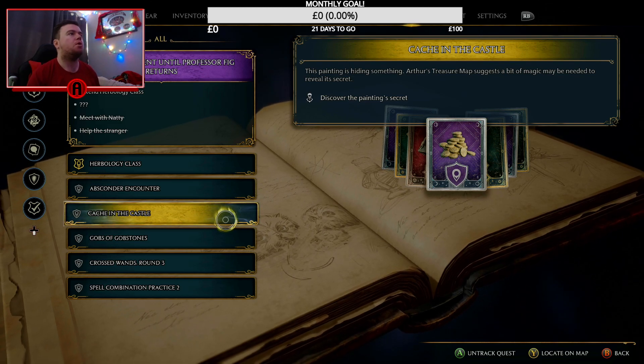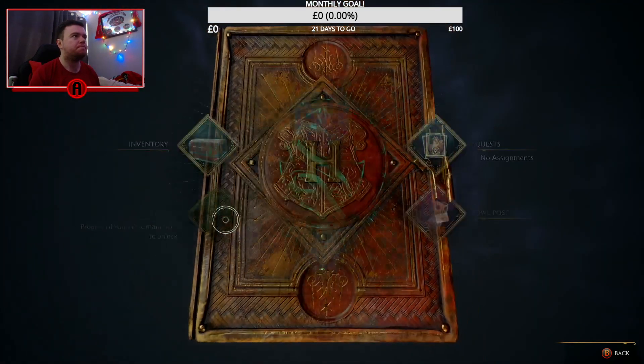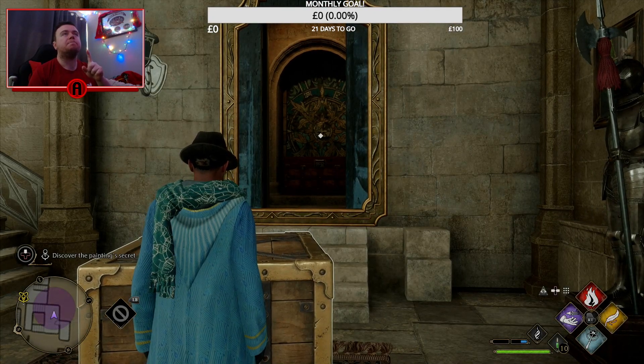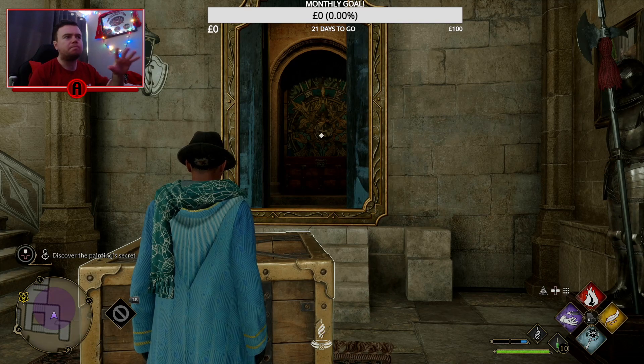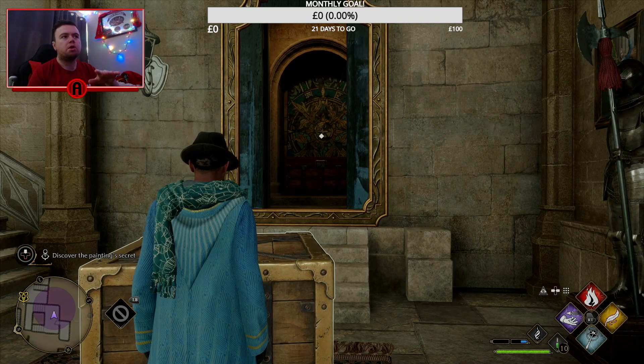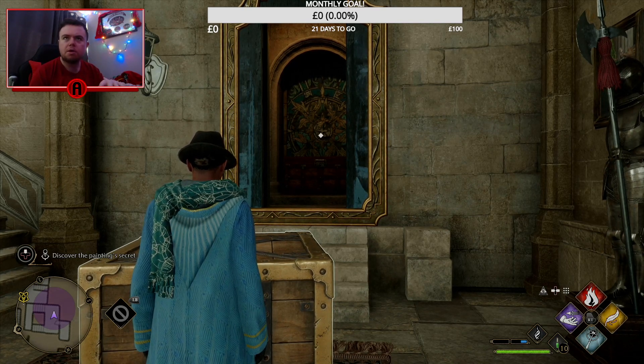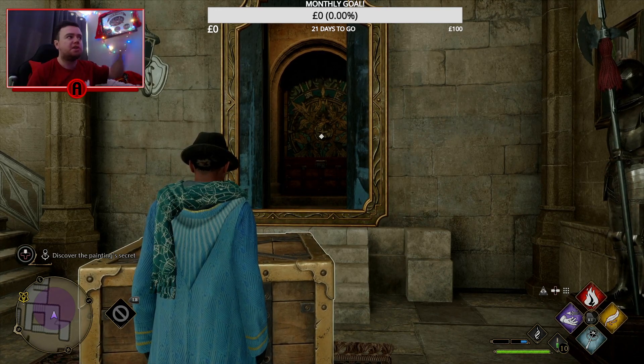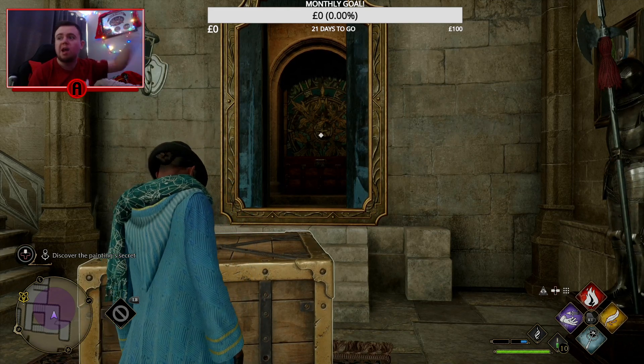Before you get to this place, you need to figure out where the three places are in your visit. One of them is a dragon skeleton. The next one is a dragon fountain, which is in the courtyard. And the next one is a stair. If you look on the map at the bottom left, it shows you where they are.